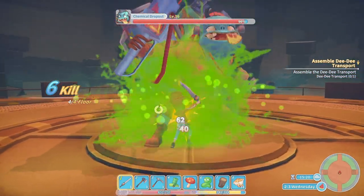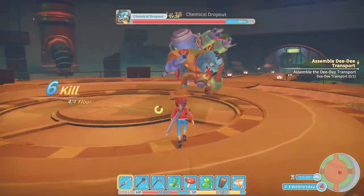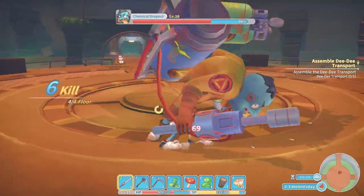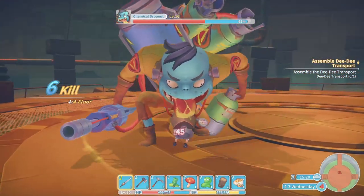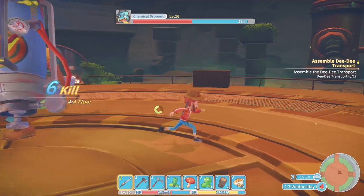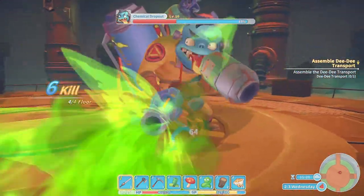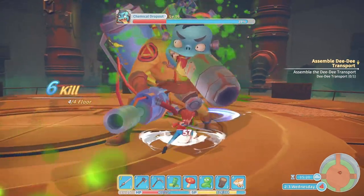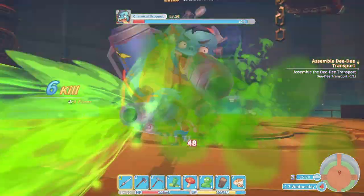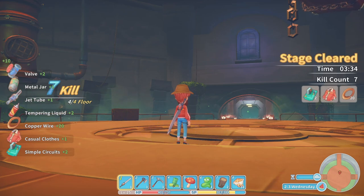Let's run straight in and attack! I need to watch — he's got a double attack. As soon as he starts swinging I need to move out of the way. Run run run run! Oh he's using a nasty attack there — that was quite a good one. Some valves — okay, I get valves here.